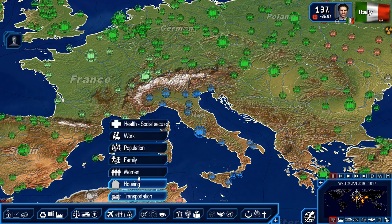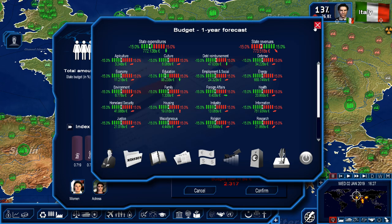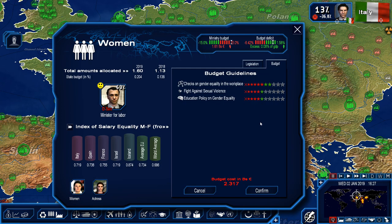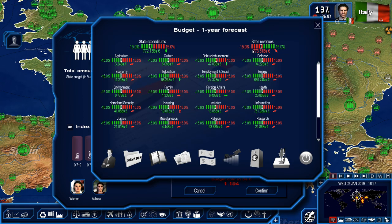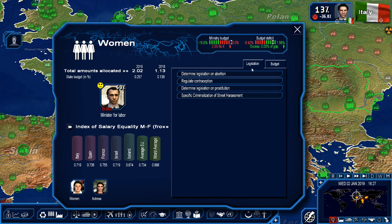Before I carry on, let's do women — because basically you want to get the women on your side in this game. 1 billion — how much do we have exactly? 1.4, just under 1.4 — that's good. We're going to protect women from sexual violence, and we're going to educate people on gender equality. Oh yeah, that's what I'm talking about.